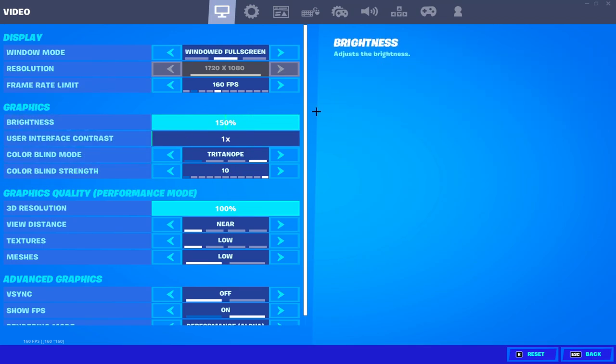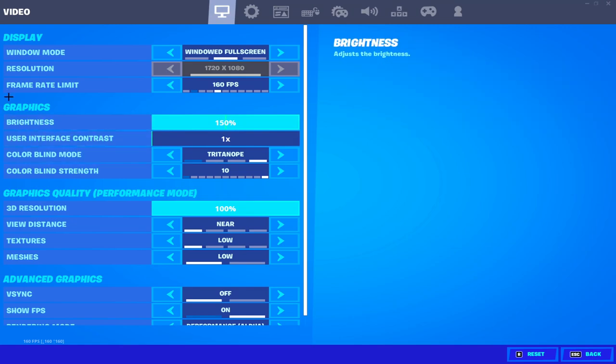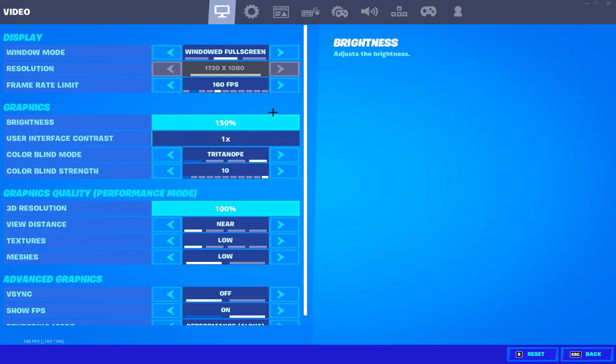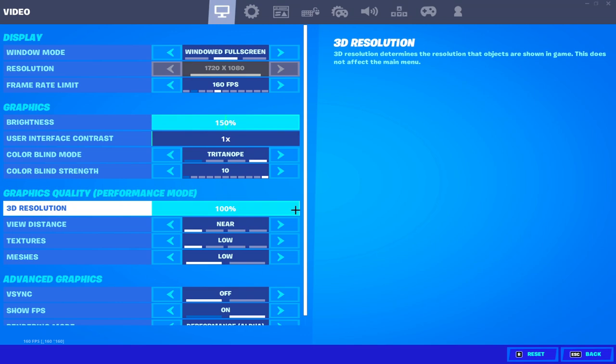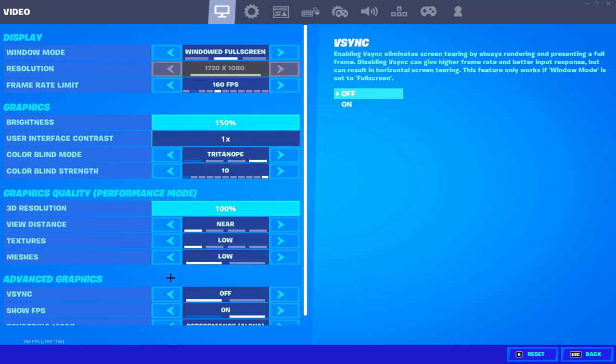In graphic settings, I play at 150 brightness with sharpening at 10 — this doesn't affect your FPS but you can copy my settings. For quality, make sure to go into Performance Mode — it's one of the best things Fortnite has added. Turn 3D resolution all the way up; if you have a low-end PC use 85%, but if you have a good PC use 100%.